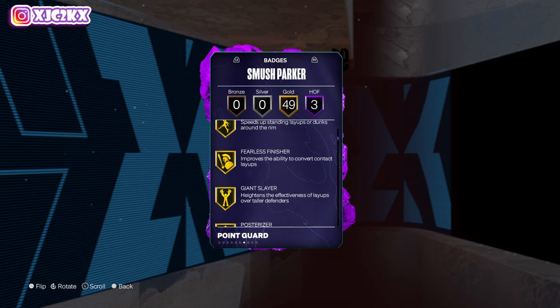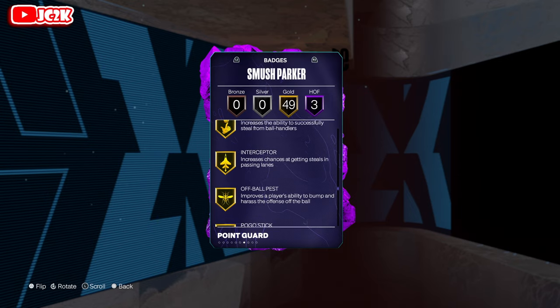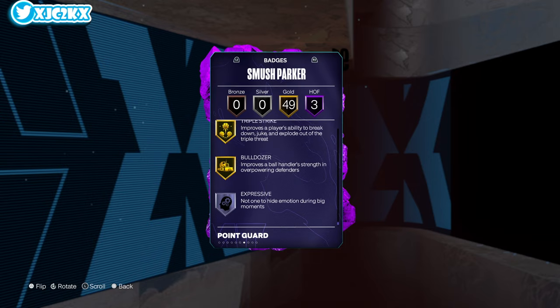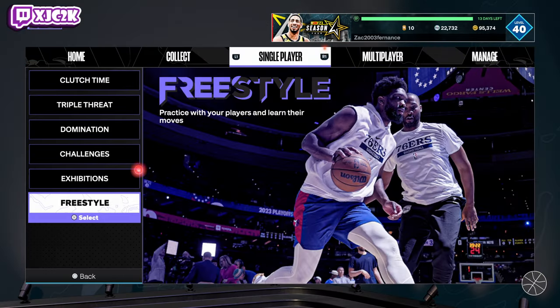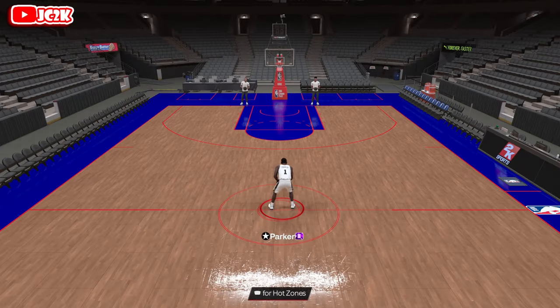His HOF badges are catch and shoot, green machine, and guard up. He's got 49 gold badges and really most of the badges you want — shooting badges like blinders and limitless, playmaking badges like speed booster and handles for days. He's got clamps on the perimeter, pogo stick, and a bunch of other defensive badges. He has bulldozer, poster, and precision dunker. The one thing that worries me is that his animations look like default small base and some other random animations. His SIGs don't look particularly good either.